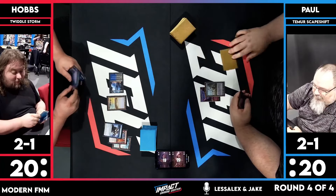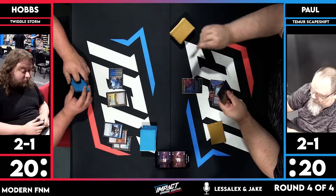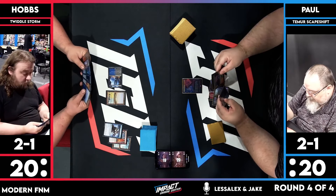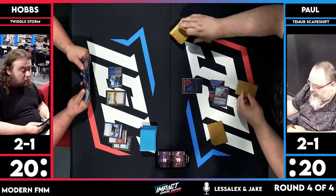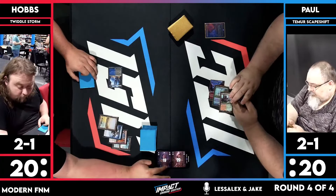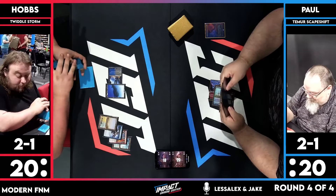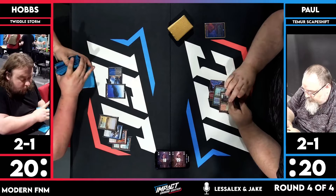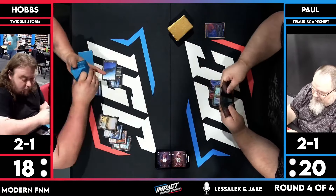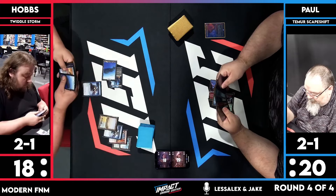The deck plays one Twiddle, the Vizier, and also Hidden String, because you can tap and untap the One Ring which is really nice. I've seen Hobbs with this deck draw like eight cards in one turn. It depends where the ring starts, but it's pretty fast and consistent. It does exactly what you want to do almost all the time. Paul normally plays Boros Energy — this is actually Cruise's deck. You can tell by the gaudy gold sleeves and the weird off-foils, and he's got Bacon Neck on the sleeves because they're from 2014.